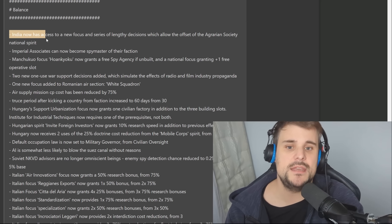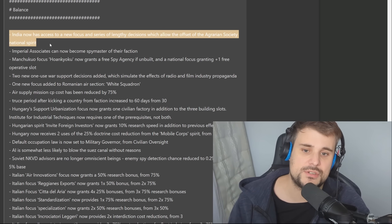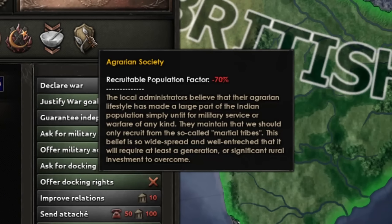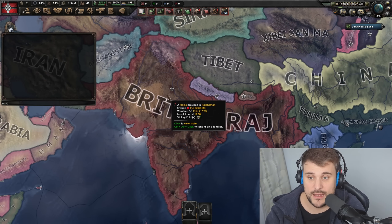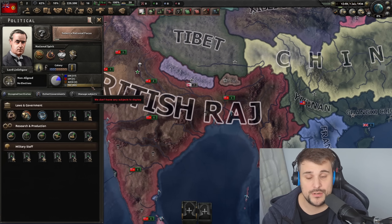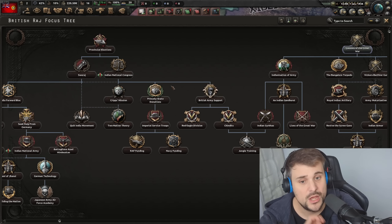India now has access to a new focus and a series of lengthy decisions which allow the offset of the Agrarian Society national focus. They actually listened! Everyone moaned that Agrarian Society could never be removed — it was complained about since Together for Victory, like five years ago. And finally, if you are the British Raj and you manage to break away from Britain and become fully independent, you now have the option to get rid of Agrarian Society completely.